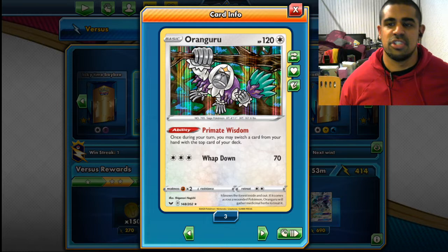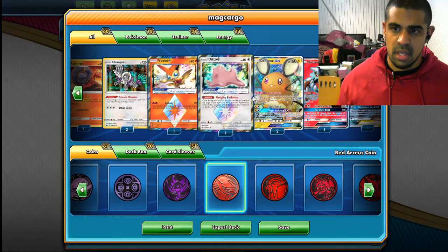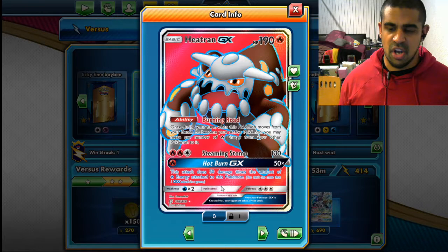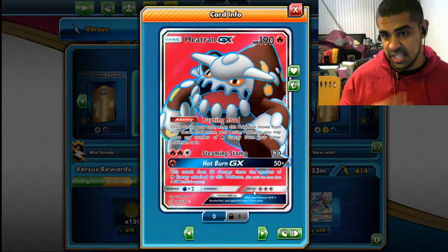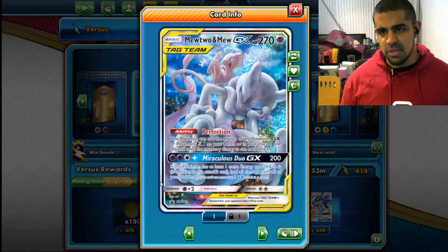Moving forward, we've got Victini Prism just to give ourselves a bit of reload and make us less reliant on Fire Crystal. Got the Ditto to act as the fifth Slugma — we're playing all the Magma Ring ones. You probably could play 80 HP but Magma Ring could come up as well. Two Dedenne, one Heat Tran just for the Hot Burn — it's a nice GX that does damage: 50 for each energy attached to it.